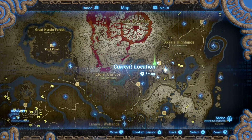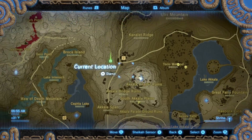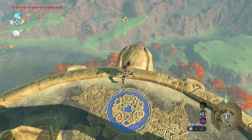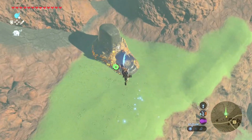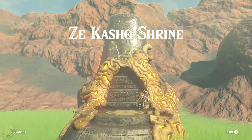All right people, we are on the Akala Tower. We're gonna head over to the Zekesho Shrine right over here — it's right by a stable, pretty much west of the tower.